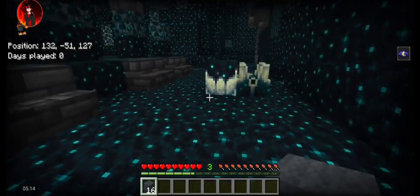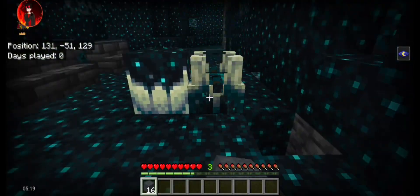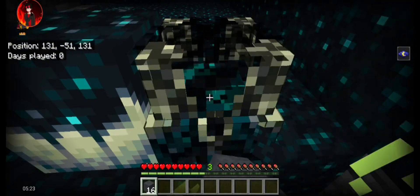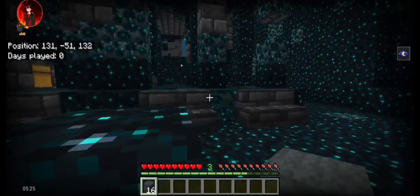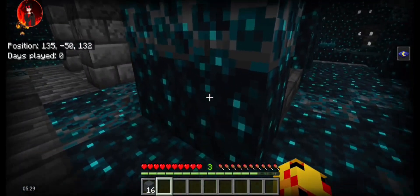There's a shrieker right here. I do believe I can block this up though — okay, I got it. I'm just going to break this up. I don't think I can block it up. There's most definitely one here, but there's also a chest.